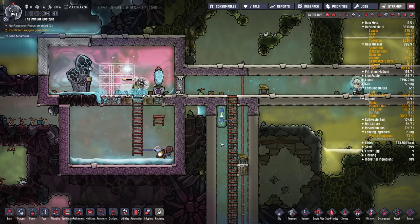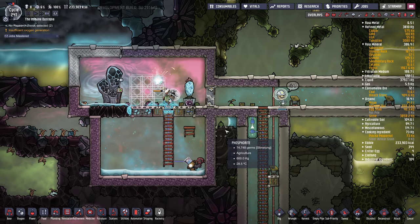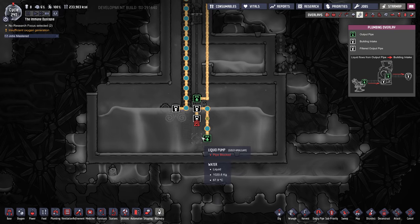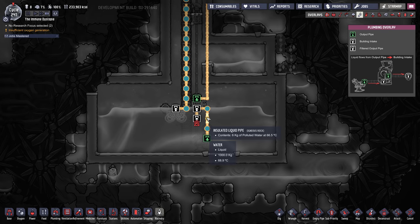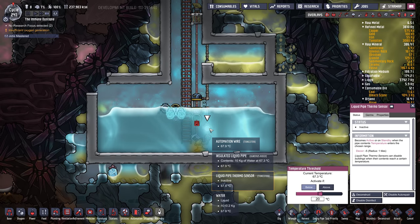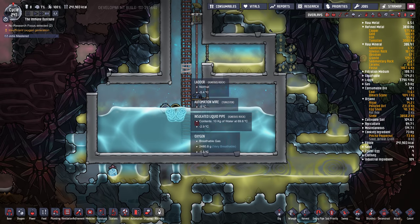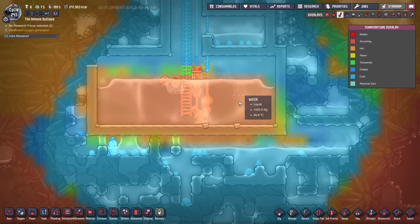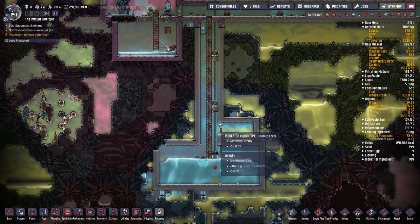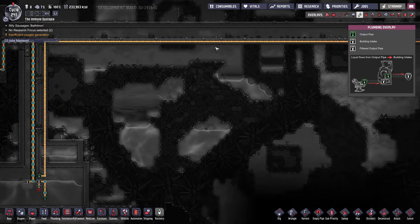Let's set these to a low priority. I'd probably just use this hot water directly. This polluted water is going to get into the mix though, and that's going to go to the base. If the temperature is below 20 in this room, pump the water — and this will probably never get to 20 degrees, especially if we keep adding hot water. I'd probably just pump this water out and use it in lavatories.